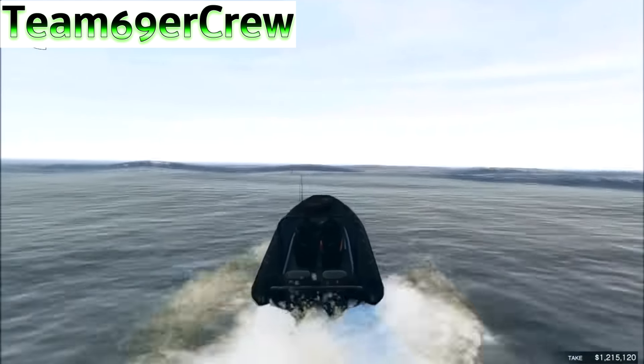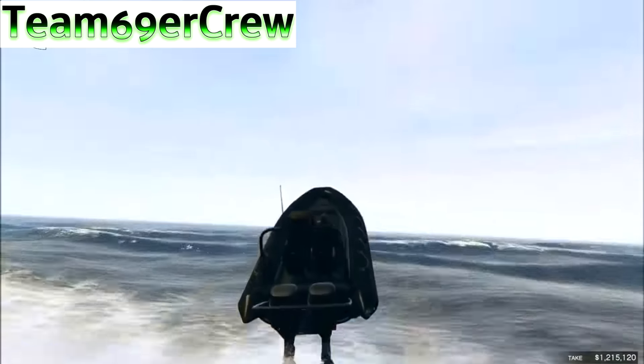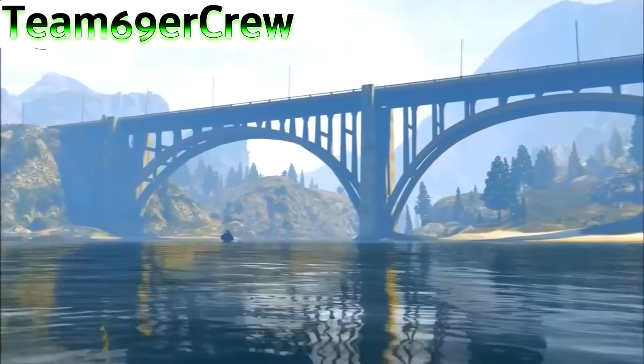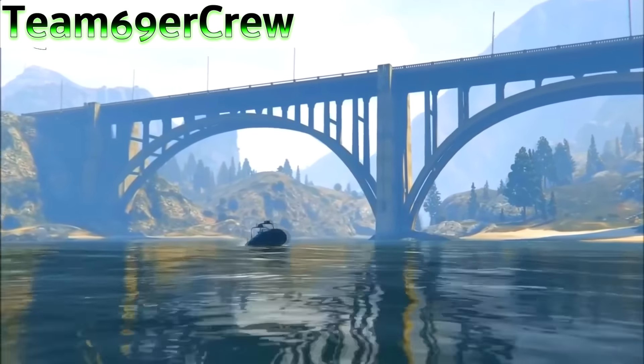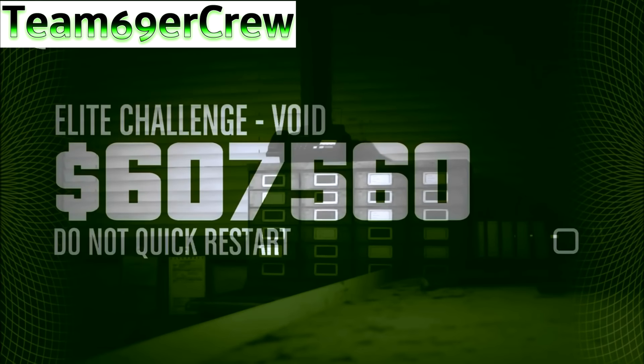What will happen is the people still left in will drive towards the yellow marker and the mission will complete without the host being there. The host just quits the game and comes back into GTA 5 Online. The remaining three people drive to the point on the map, get into the yellow circle, the cutscene kicks in, and you will still be rewarded all of the heist money.